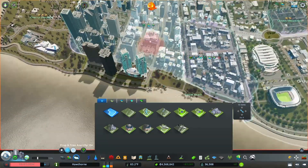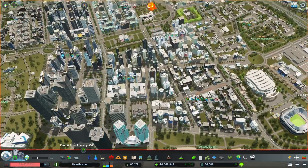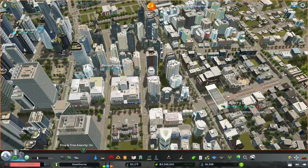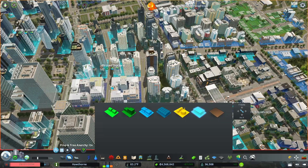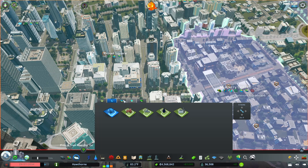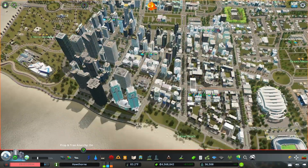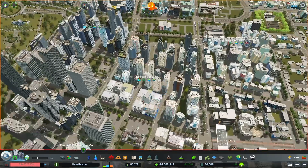This is already its own district, so I can just set this as the financial district specialization - that's down here under office specialization, then financial office specialization. Got those set.